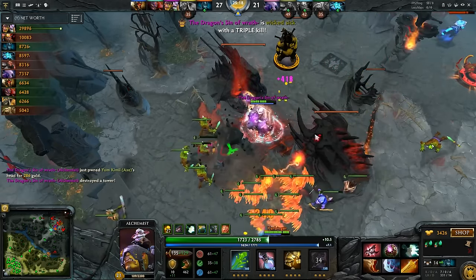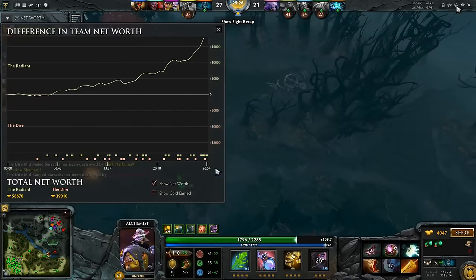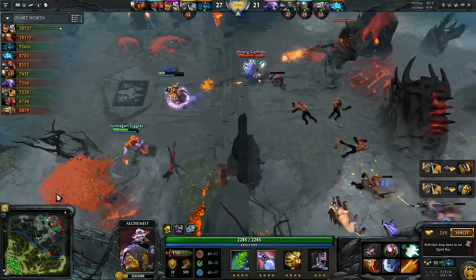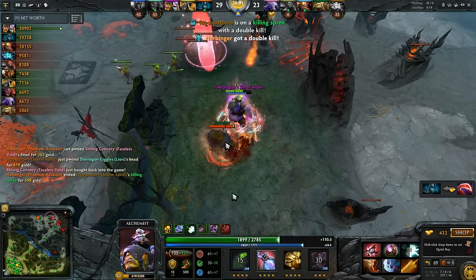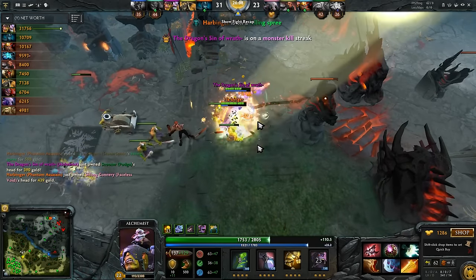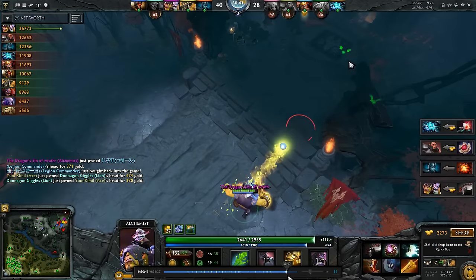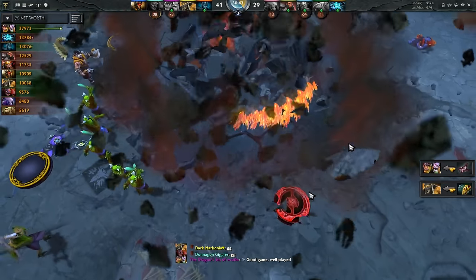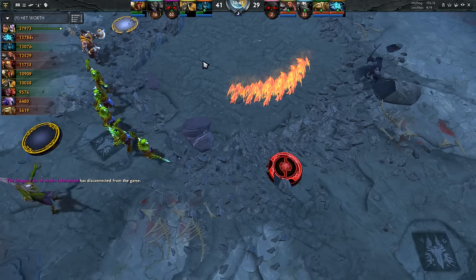Triple kill right there. There's just no way the enemy team is going to be able to stall this out. This game is effectively over — some people might say Dire has a chance but it just isn't happening. The enemy team is falling apart and they needed to have a bigger lead or just shut Alchemist down earlier. Let's go to the end — it looks like it drags on, probably some tower diving shenanigans. The score screen doesn't pop up properly, but hopefully you enjoyed this video and learned something from it. See you guys later.